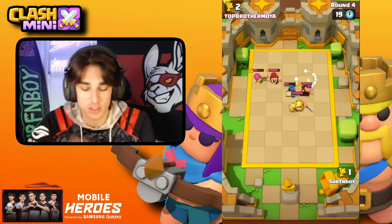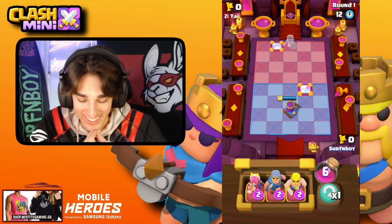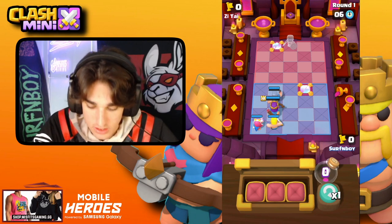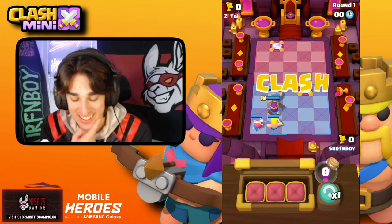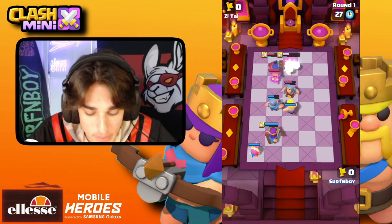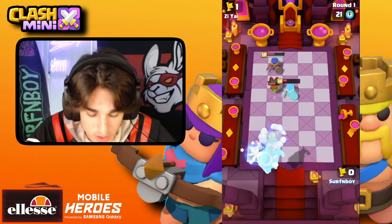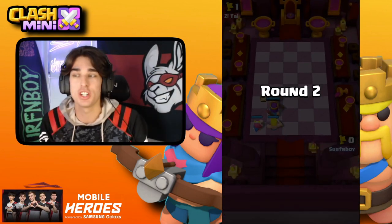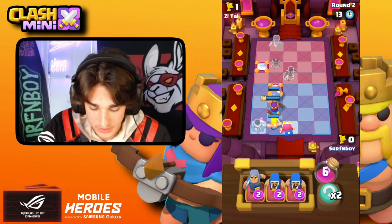He put his Miner in the perfect spot — and it's a three-star Miner. That's the issue with two-elixir units: they're so squishy and there's no protection. This is my biggest fear — we're going against a Royal Champion. She one-shots pretty much all two-elixir minis and we don't really have anything we can mirror. My biggest play is probably getting my Archer to take out his Royal Champion before she starts to chain. My Archer Queen just got destroyed — ouch.